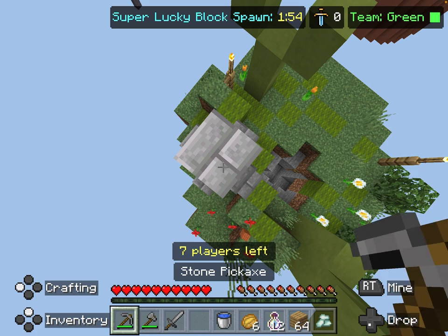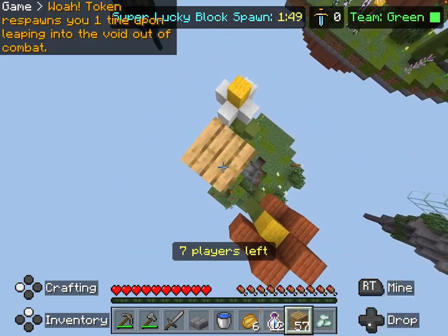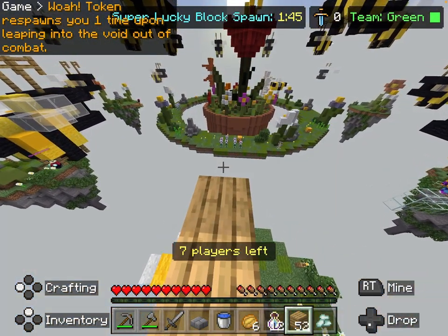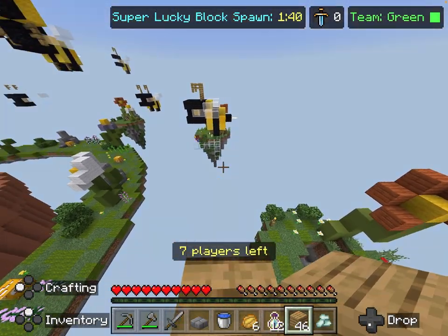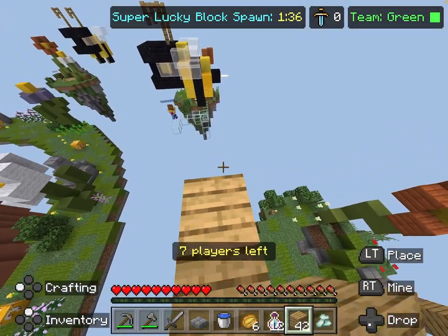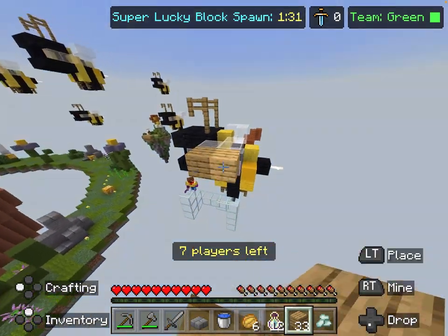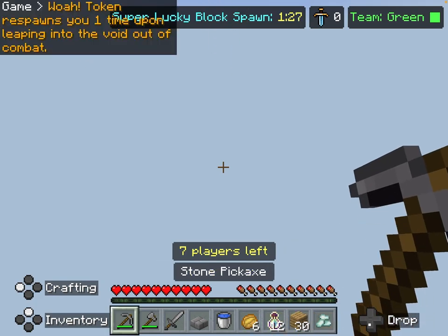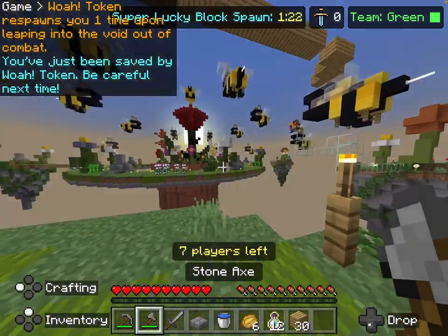If you fall in the void - not while fighting, just jump in the void - that saves you. You can get a void token from someone else. If you're playing Bedrock or Pocket Edition, you don't need to bridge like that - you can just look forward and bridge straight over.